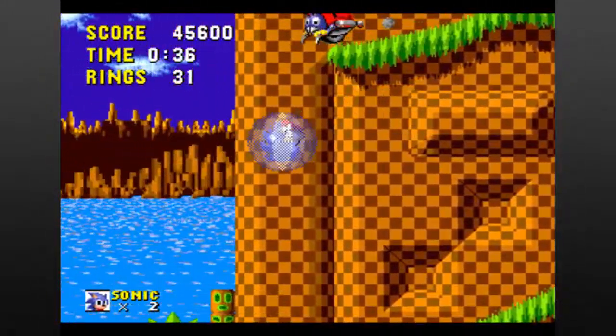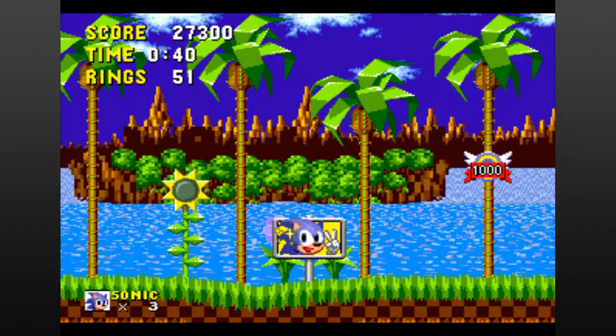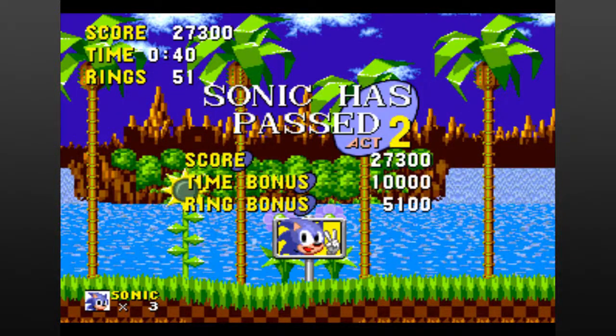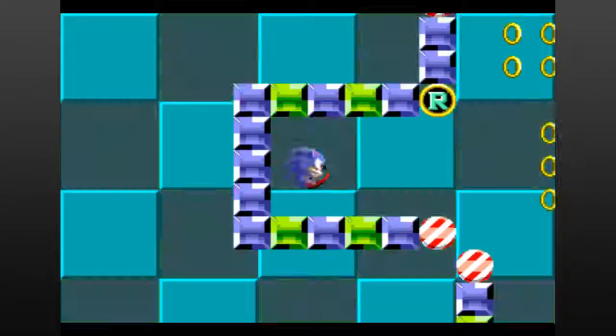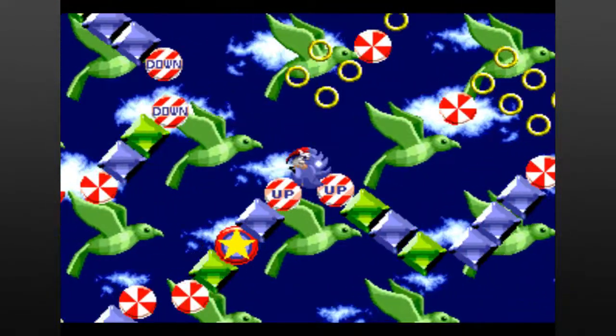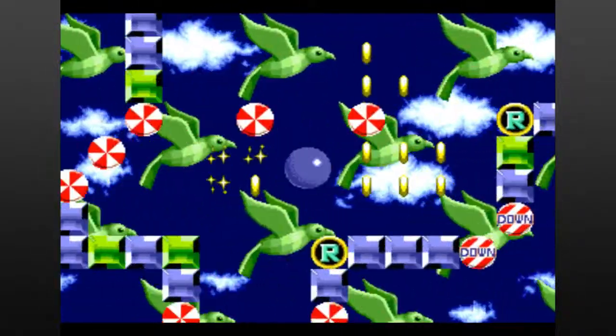There is one other playstyle in the game, and that's in the special zones. You access these by completing act 1 or 2 with 50 rings and jumping into the large ring at the end of the level. These are played with Sonic in a ball as the levels spin around. Your goal is to make it to the Chaos Emerald and break the barrier to grab it. You've failed the zone and are taken out of it if you fall into the gold spheres.